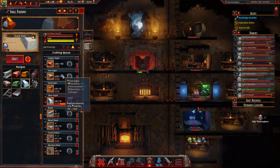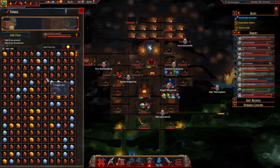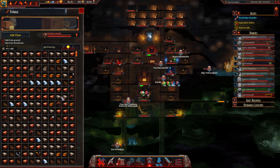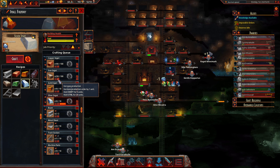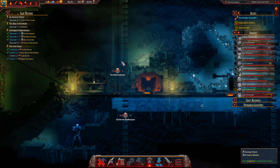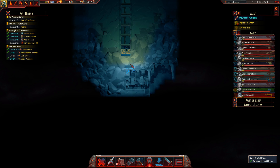With it being mountain home, we might as well set these two to the same number we've got down there, otherwise one of them will process it and we could end up with raw copper and iron up here getting sent all the way down to be processed, then sent all the way back up as ingots. Let's just set them both to 100 everywhere and give it a little more thought. We really need to start using our iron and copper to make things.